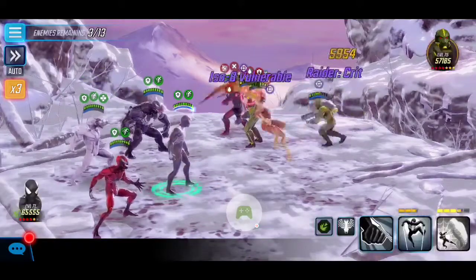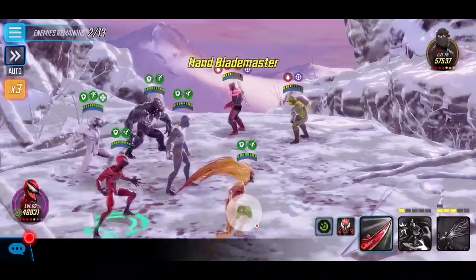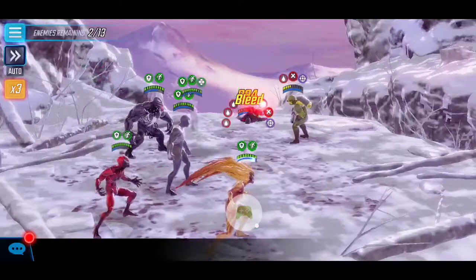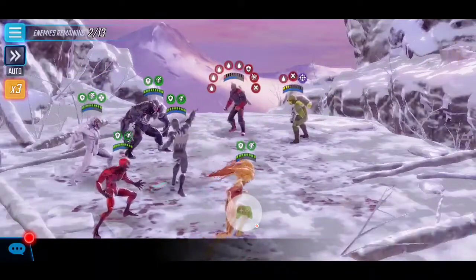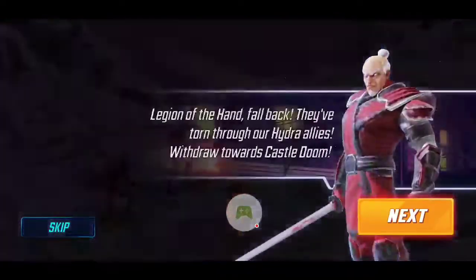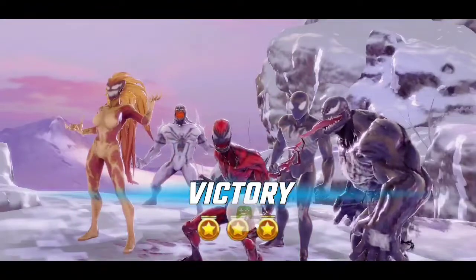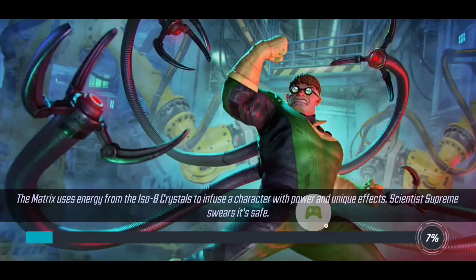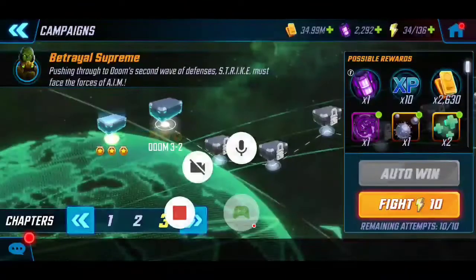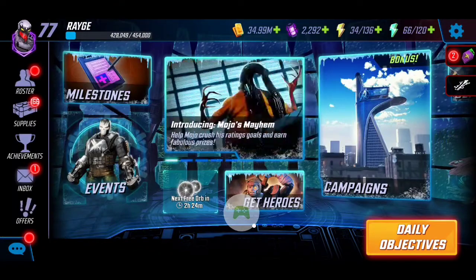There you guys have it — the symbiote team in action. Let me know in the comments if you were able to experiment with better teams or lower power teams. I don't think the first three nodes will be an issue for most players since we're allowed to pick any characters. I really like that they finally let us utilize our creativity. The symbiote roster is one of the best teams, so hopefully you have all five pieces. The most value comes from Symbiote Spider-Man and Carnage. Thanks for watching, and I'll see you in the next one!